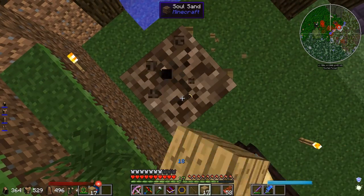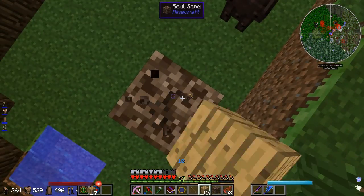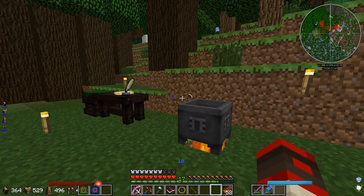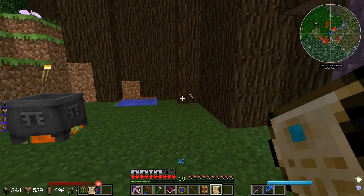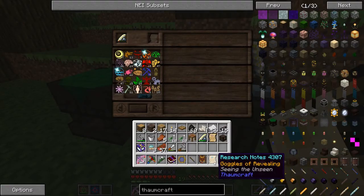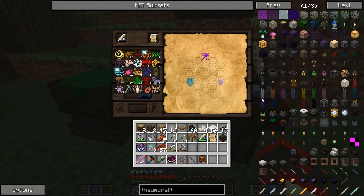Obviously I don't understand the magma crucible. But look — Golem! Oh, look at the Golem! I get it now, I get what to do. But first we need to get these Goggles of Revealing, because they help a lot when using the alchemy thing here.